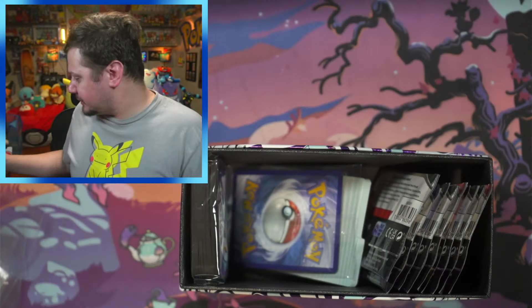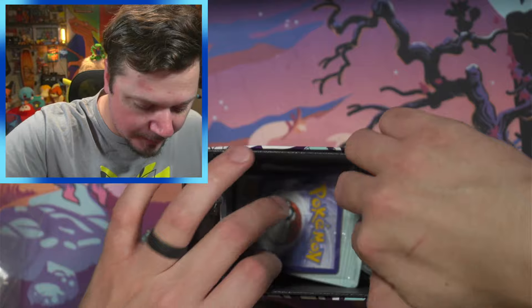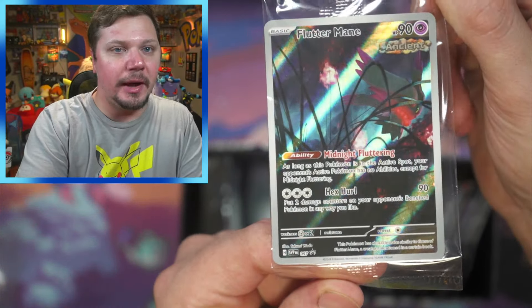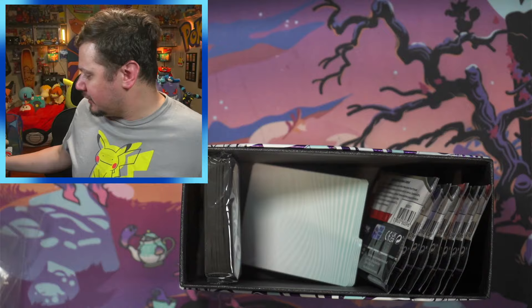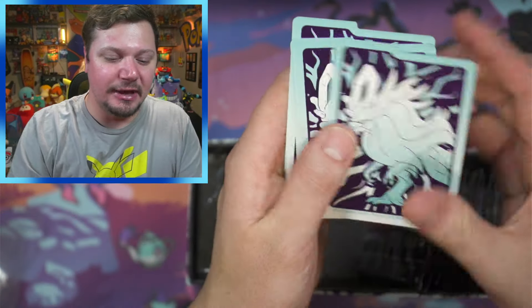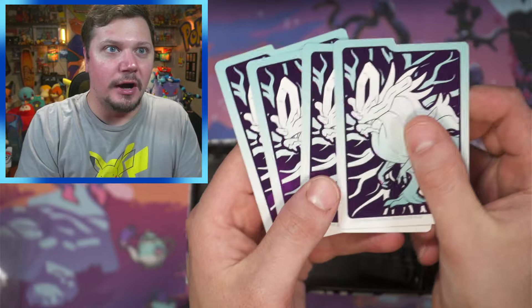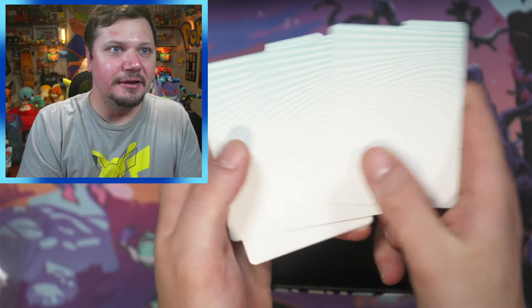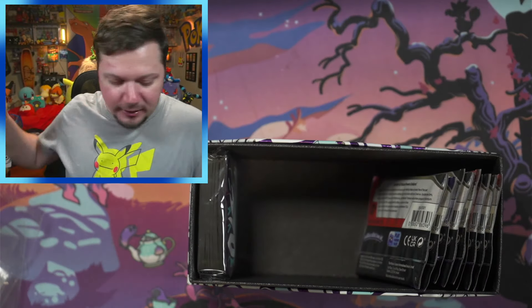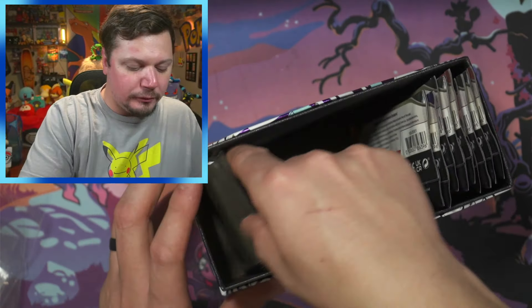We've got 26 energies — we'll set those over there. Then there's the promo card. I could just throw them away since they're really not worth much, so there's no point in trying to sell them. Here's the Walking Wake divider — nothing on that side, but look at that Walking Wake right there. We'll set that over there.